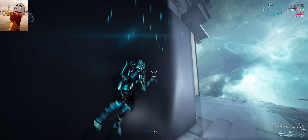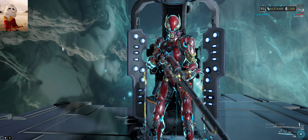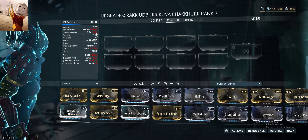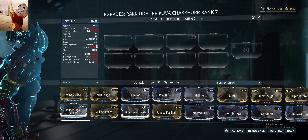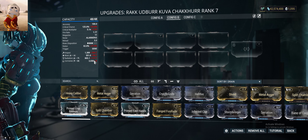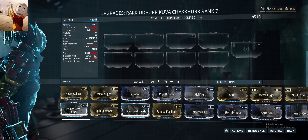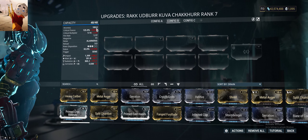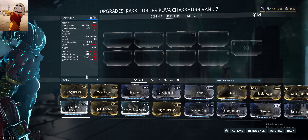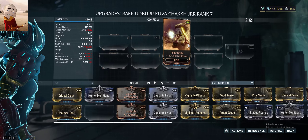I'll show you the stats right now. The data shows you have 50% critical chance, 2.3 times crit multiplier, and 27% status chance. The base stats — because I was doing a radiation build — it has 171 radiation damage at base, and also has blast damage and impact as well. It's really interesting that you have such a high critical chance and a decent status chance too, which is really good. So just by putting on one critical chance mod — Point Strike — you jump to 125% critical chance. That's a lot of critical chance.